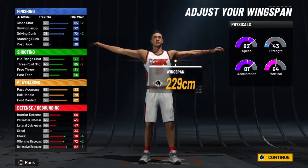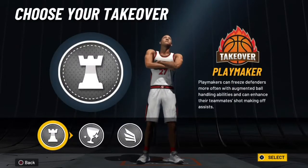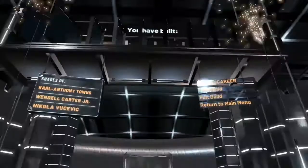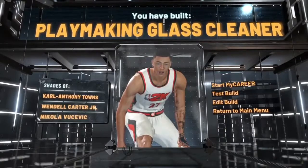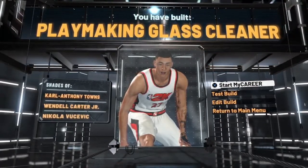With a 72 driving dunk you still have park dunks — you're still going to be able to dunk and all that. I promise this build is fire. And then you can have playmaking take or slasher — just go playmaking. It says you have made a playmaking glass cleaner.